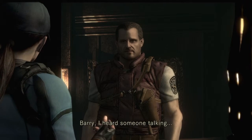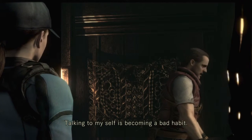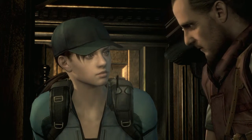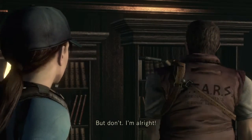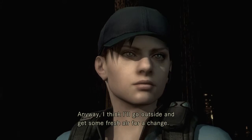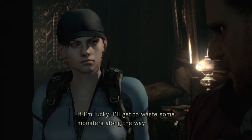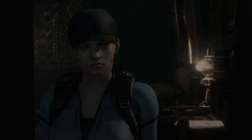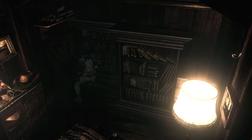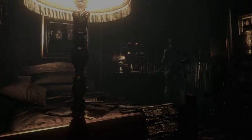Jill knows something's up - she heard about killing STARS and everything. Barry says: 'I heard someone talking.' 'Oh, you heard?' 'I think age is starting to take its toll - talking to myself is becoming a bad habit.' 'Talking to yourself? You all right? What's gotten into you?' He's not making eye contact - creepy mansion. He says he'll go outside to get some fresh air. Also there's a secret passage down here but we're not going down there because of the Aqua Ring puzzle.